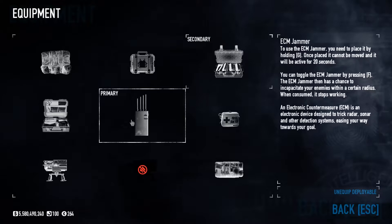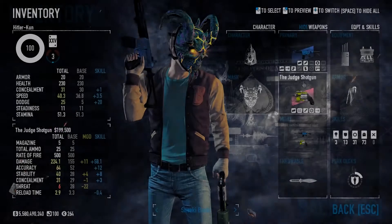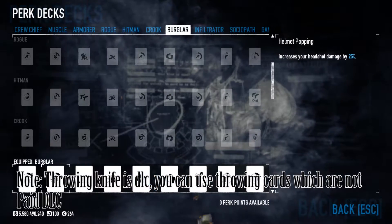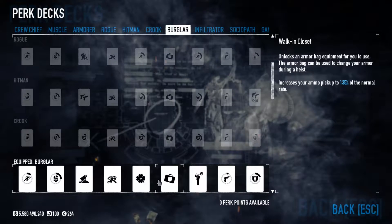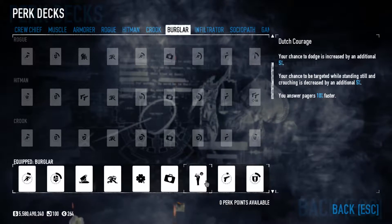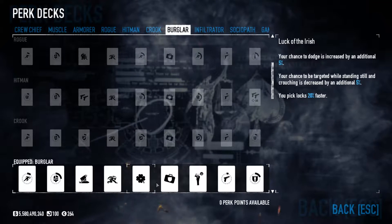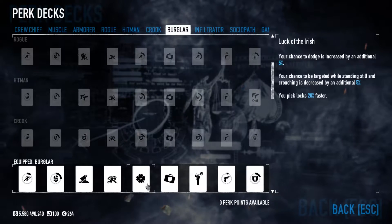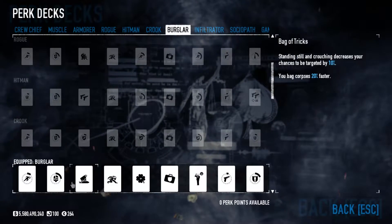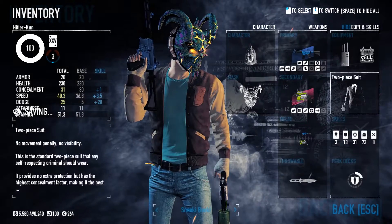We're running a 2-piece suit. I've got ECM jammer as primary and body bag as secondary equipment. You can switch these around if you need to, and you can get a body bag and an ammo bag if needed because this build also has saw skills. For throwable, I went throwing knife. Perk deck, I went Burglar — because you get dodge, you're hard to detect, you unlock doors faster, you answer pagers faster, and there's a skill where you're a lot harder to detect if you're crouched and not moving. That's 20% less chance of detection.